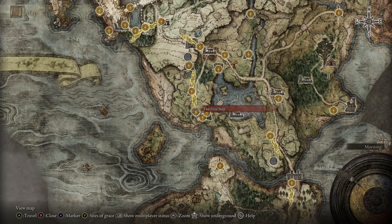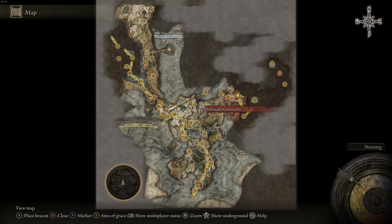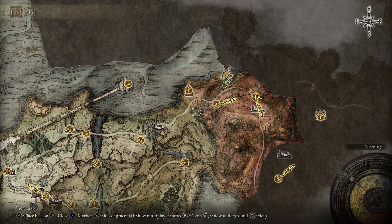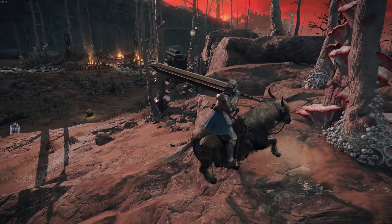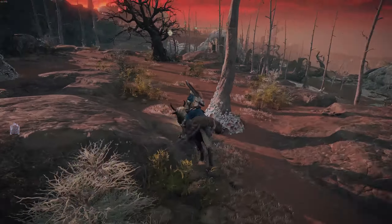Getting it is actually pretty easy. You're gonna want to make your way up here and follow along this road — it should be right about there. There are a couple of dogs guarding it, but you can just kind of run around and sneak up to the chest.